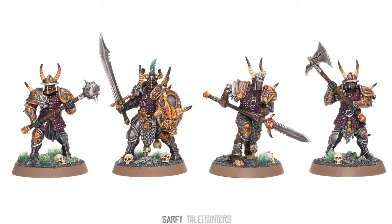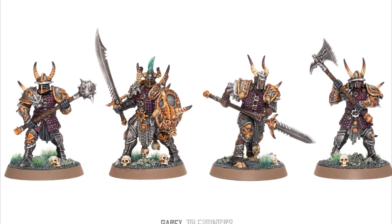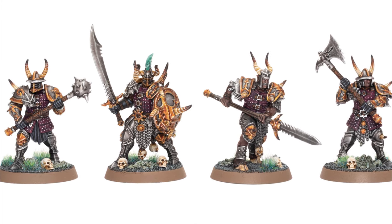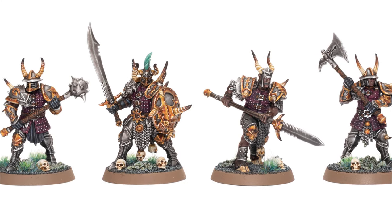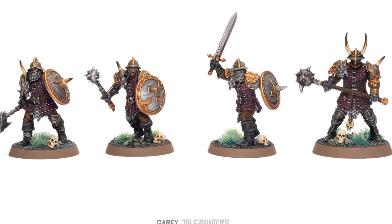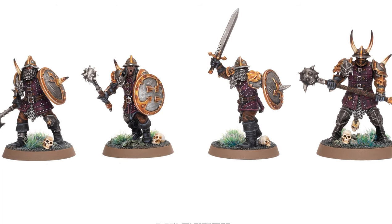This eight-man warband represents some of Bellacore's mortal troops in the Age of Sigmar setting. The warband consists of a leader named a Decuriarch, a Berserker called a Mutandor with Beast Spear, three Bulwarks called Hornshields, and three Brutes called Hornhelms.